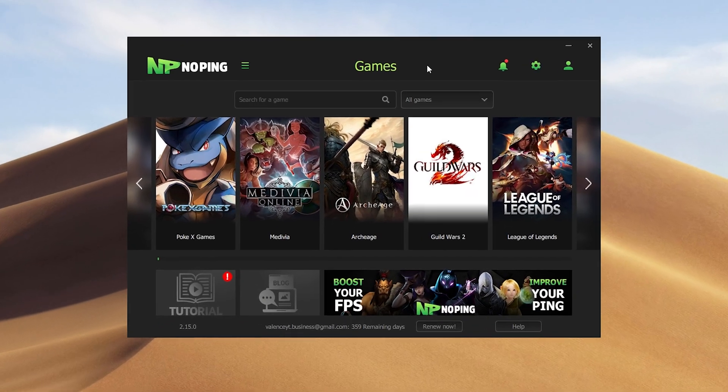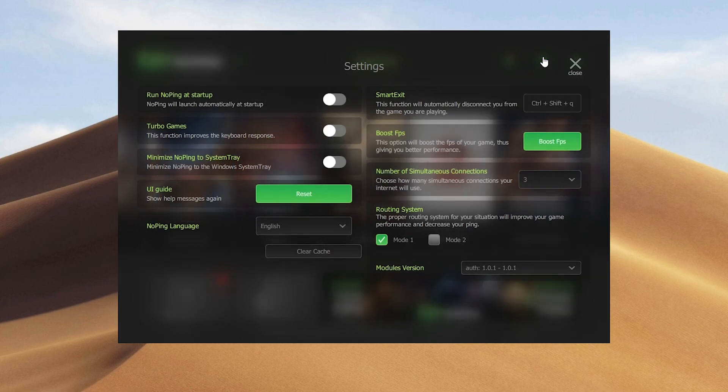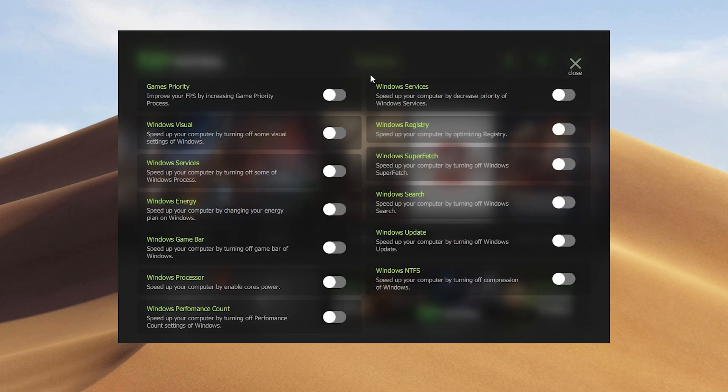Once you guys are logged into NoPing, you should be greeted with this screen showing all the games supported. You're going to find the tutorial down here and the blog section right here. So to boost our FPS, we're just going to go over to the settings and click on Boost FPS, and now we're going to see all these different toggles.